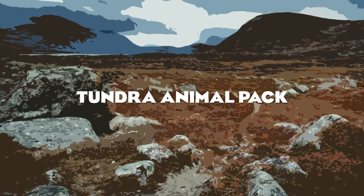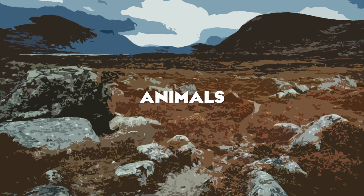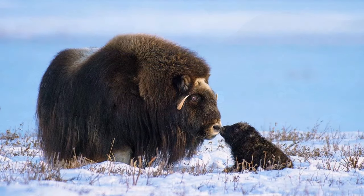Beginning with the Tundra Animal Pack, our flagship for this pack is the mighty Muskox, one of the largest of the sheep and goat family and a magnificent animal I would love to see added in a pack such as this.